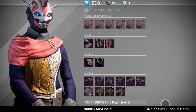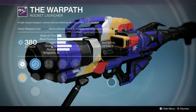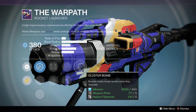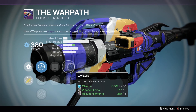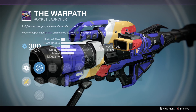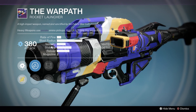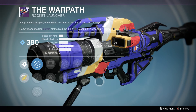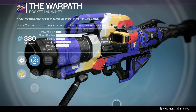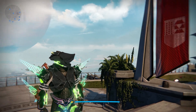Last up is the Warpath rocket launcher — kind of a ripoff version of the one sold a few weeks ago. You've got Field Scout, Javelin, and Cluster Bombs, but the downside is it doesn't have Tripod, which the earlier version had. If you have gauntlets that increase reload speed with rocket launchers it could be okay, especially in Wrath of the Machine. But if you have something like the Dark Drinker I wouldn't bother, since without Tripod it likely does less damage. Decent roll if you don't have anything else.